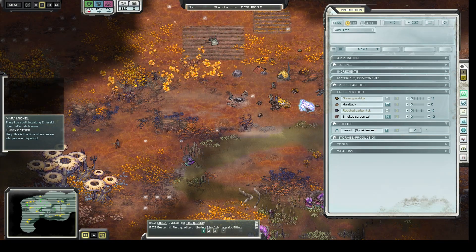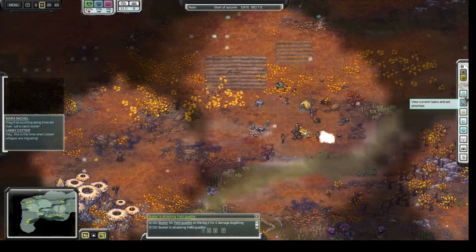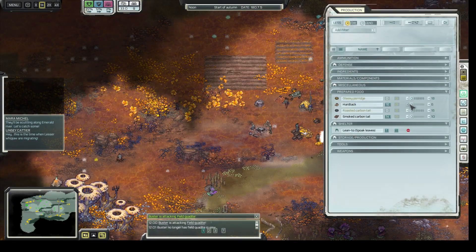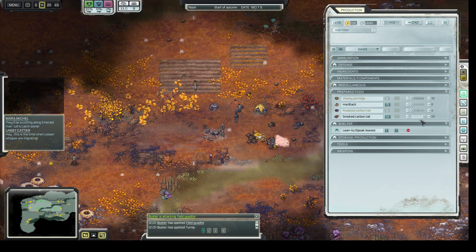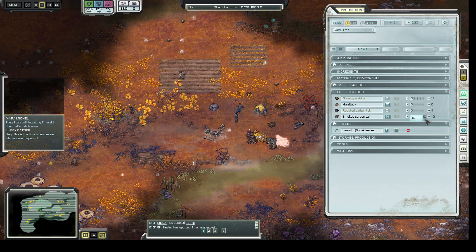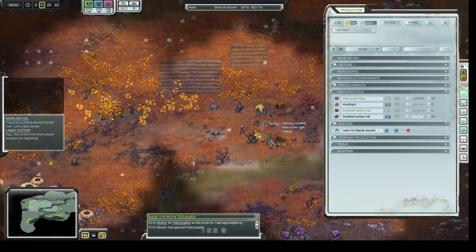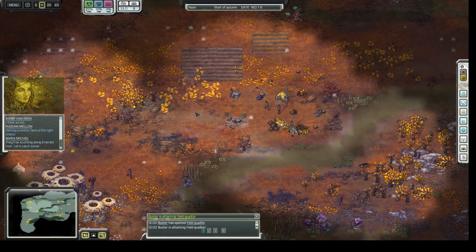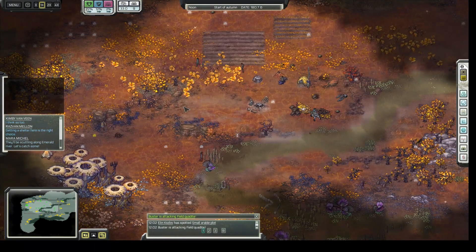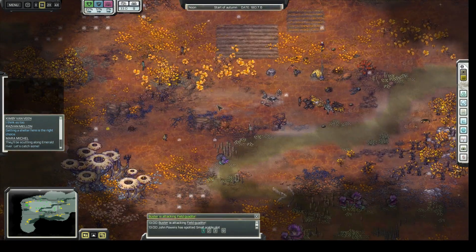Maybe we should just get a few crappy shelters first because clay huts can take a little while. Let's put up one more. We got some hot tech now. Another thing we're going to add soon is standing orders — you'll be able to click a button, probably shaped like a padlock, and set a standing order of say 10 carbon tails, which means they'll produce smoked carbon tail to maintain that amount in your stocks. That way you won't need to micro it each time.